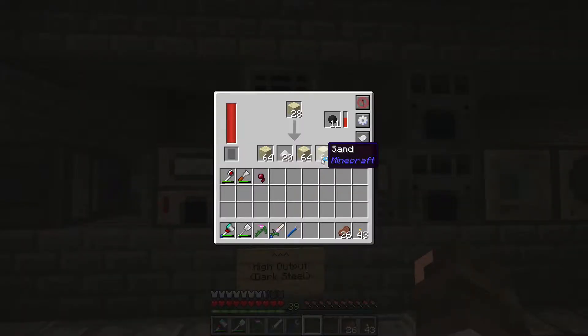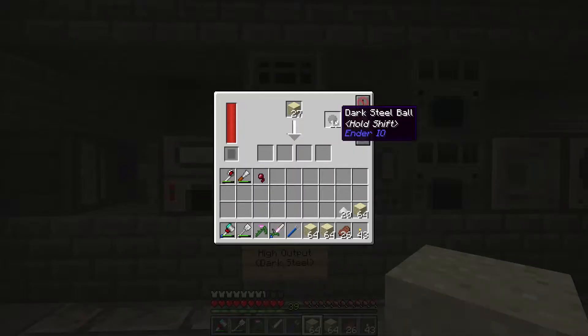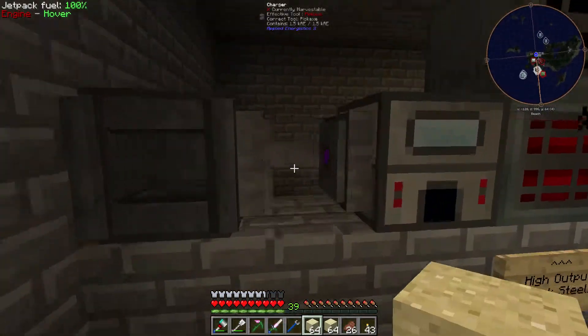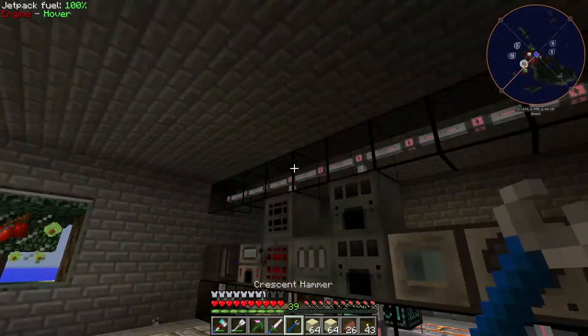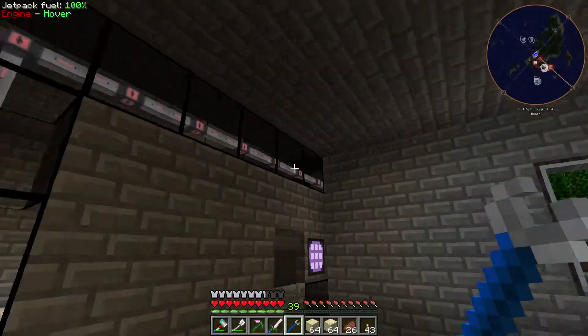High output dark steel - oh, it has dark steel in it. So anyways, we have all of our machines right here. They're all wired up through the floor and the ceiling, and all these power cables link and go through the ceiling.